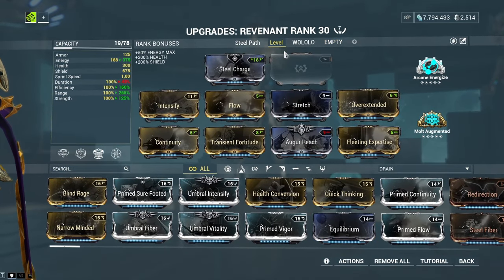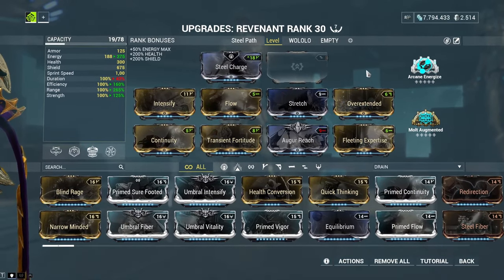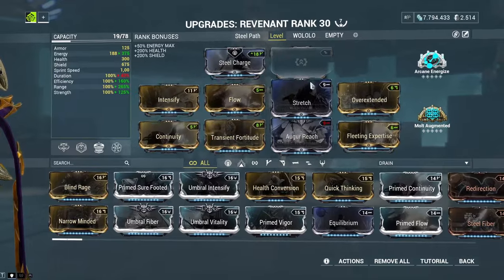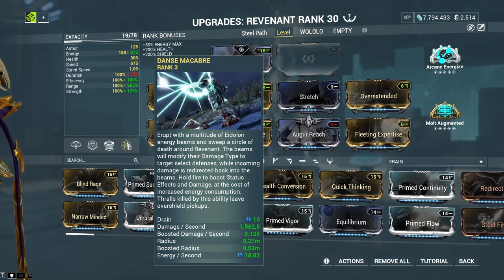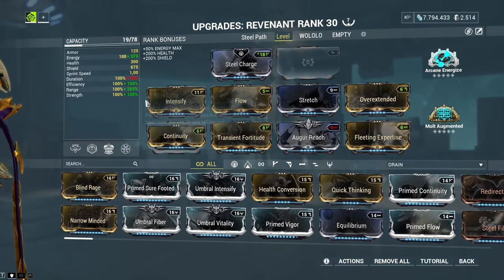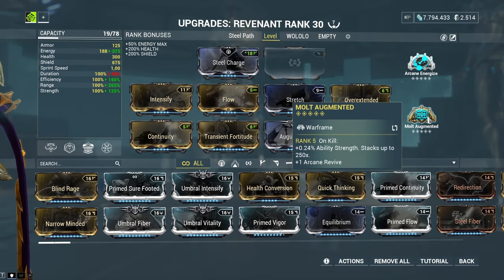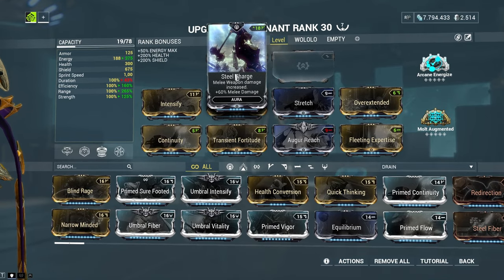The first build is the leveling build — the cheapo build — used to level up Revenant. In this build, we're modding for our ultimate ability, because in the leveling areas like normal Sanctuary Onslaught, Helene, or Hydron, the enemy level is going to be so low that you don't need crazy damage. We accept that we'll be dealing with enemies below level 50, so we don't mod for strength that much. We give it a bit of Intensify and Molt Augmented, then use Steel Charge as the aura because it gives the most modding space.